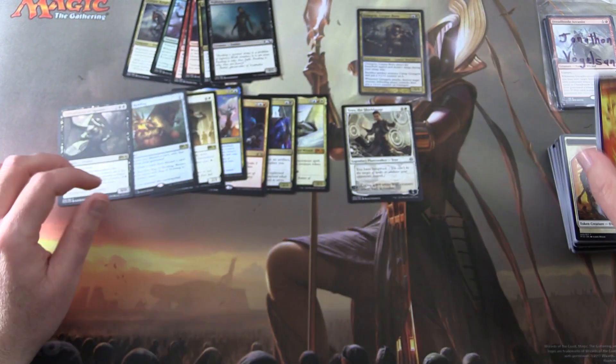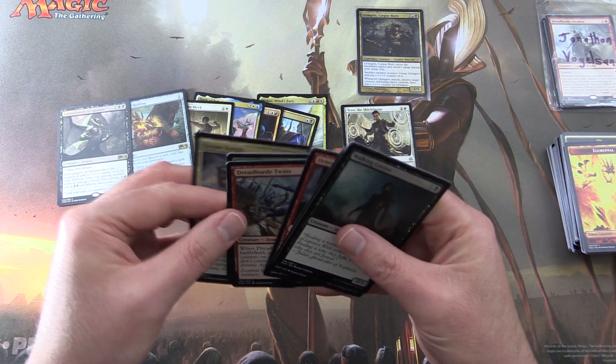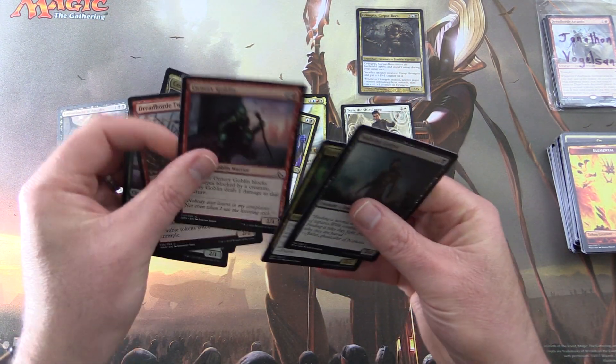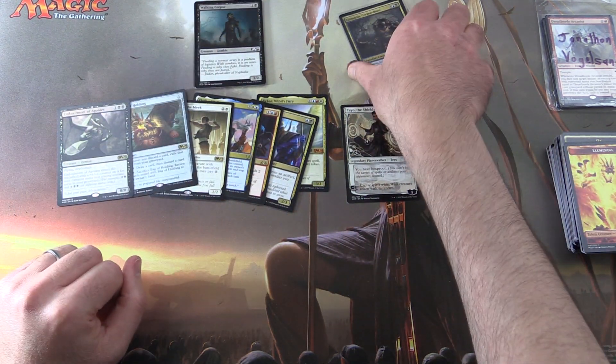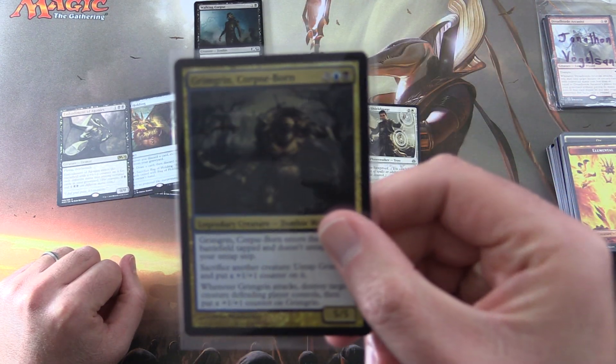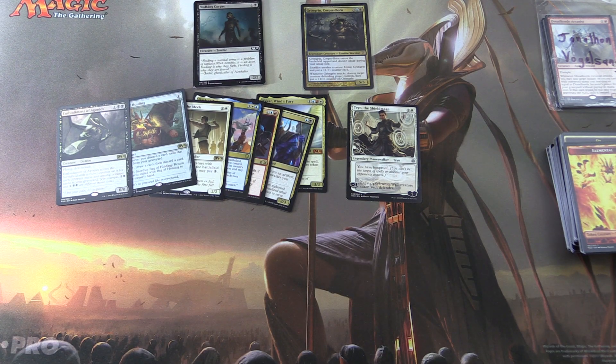I think we have done rather well today for Jonathan. Let's tally it up — we got 6 cards in Grimgrin's army. Leave a note in the comments about what you think of Grim Grin. Have you got a Commander deck with this guy, or another zombie? Leave a note in the comments. I hope you enjoyed this video — if you did, give it a thumbs up, hit the subscribe button for more Magic: The Gathering unboxings, and be sure to tap the notification bell to be notified as soon as a new video is released. Thanks for watching and have a great day.